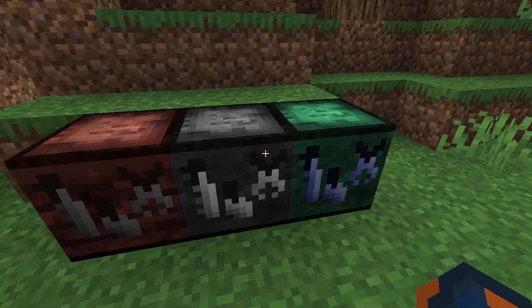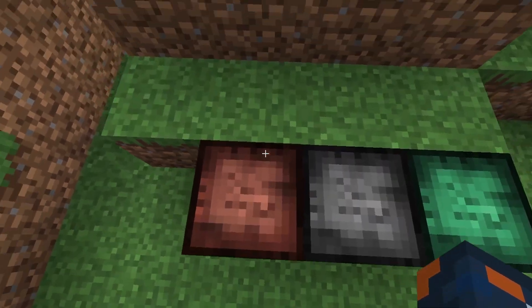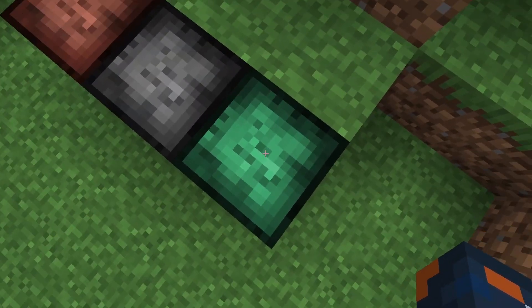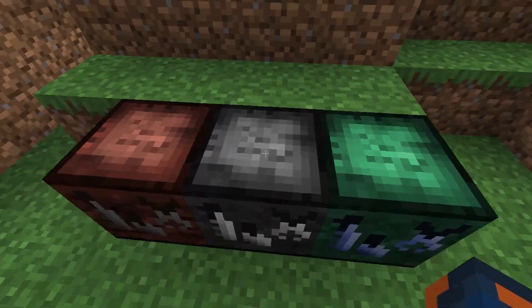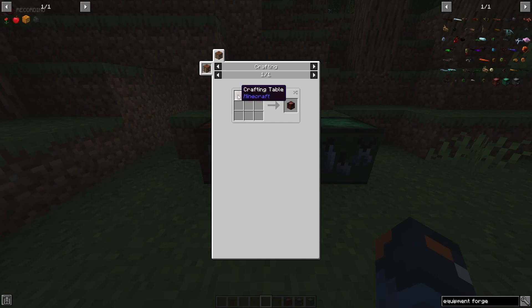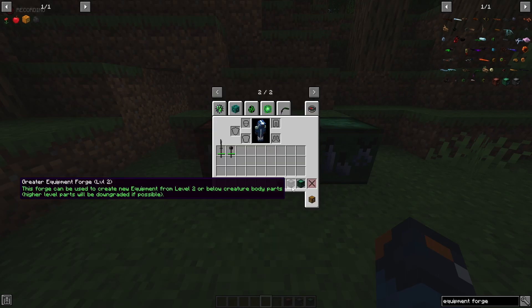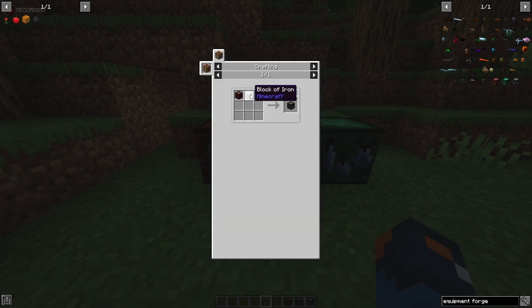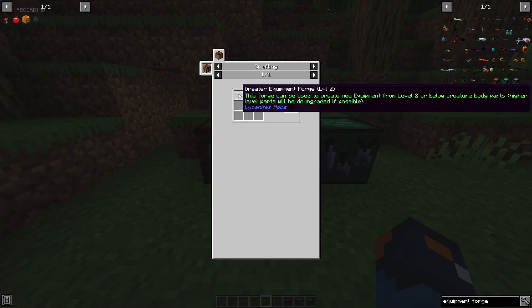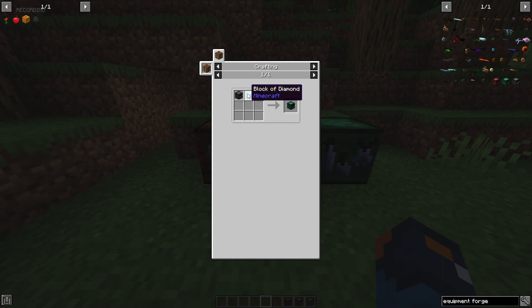To start out you're going to need to have an equipment forge. The basic one will do for early game purposes, but if you want to use level 2 or level 3 stuff you need those forges as well. To create the lesser equipment forge you need a crafting table and wooden axe. For the greater equipment forge, the lesser equipment forge plus an iron block, and then for the master equipment forge, the greater equipment forge plus a block of diamond.